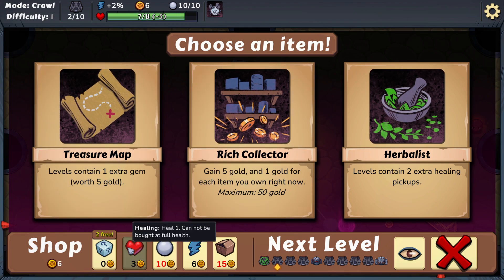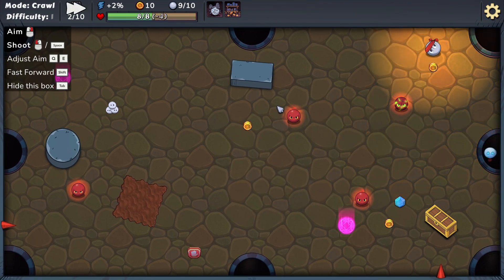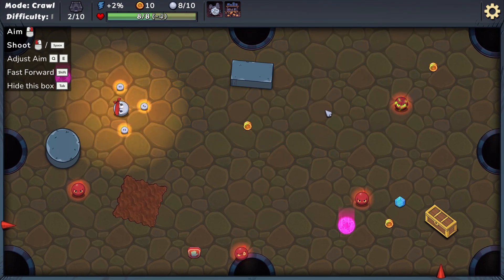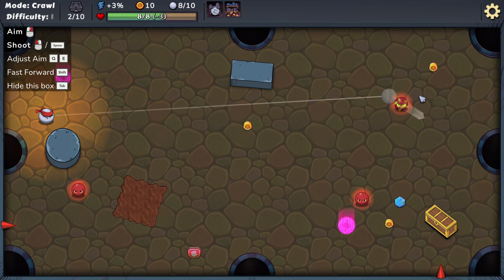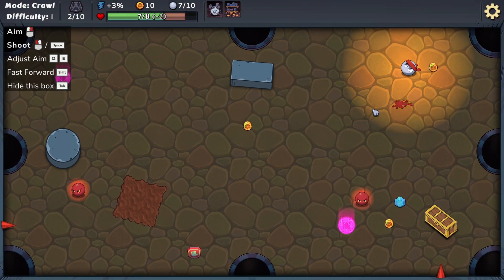We got it — the level contains one extra gem and five gold. Let's see, boom boom — let's give up two extra healing, let's do that. Alright, let's get some gold here, go ahead and smash it. Let's see if we can get him bottom center. Oh buddy, here we go, we got him!